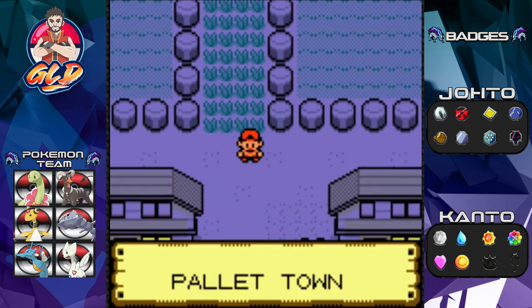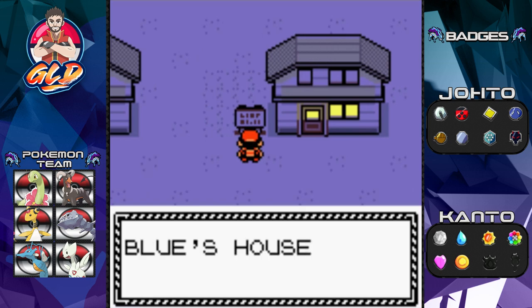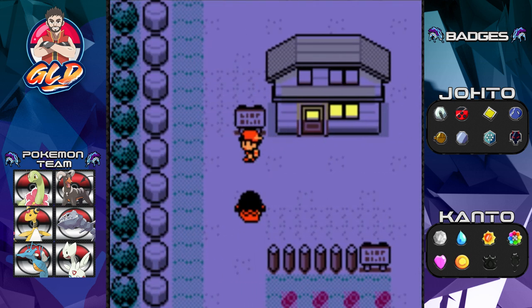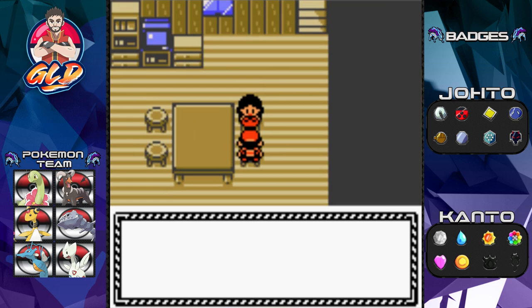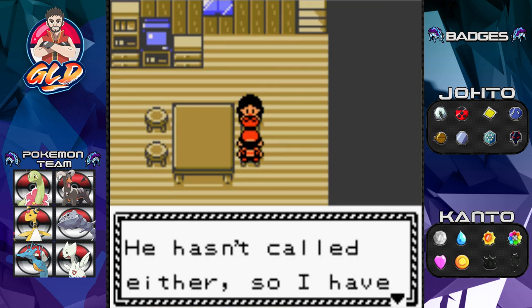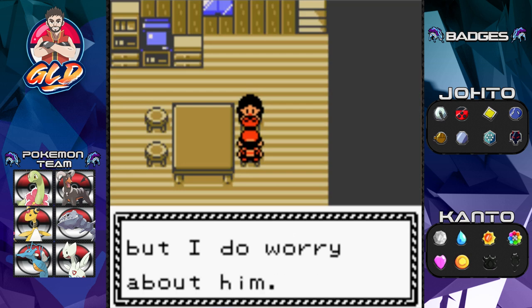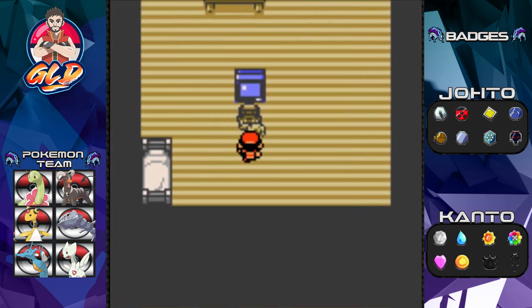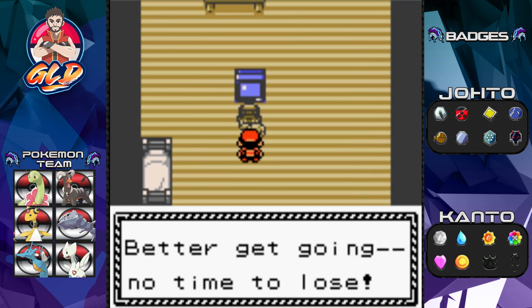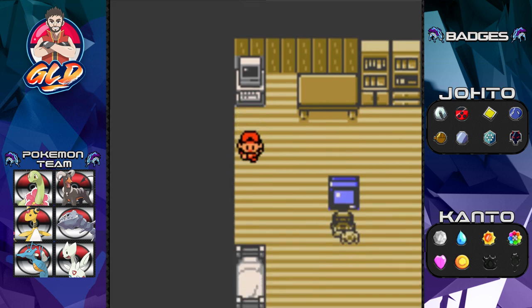Going back down — here we are finally in Pallet Town, where it all began! Look at this, it's Blue's house and the legendary Red right here. Let's take a look at Red's mom — 'Red's been away for a long time, he hasn't called either. No word is proof he's doing fine, but I do worry about him.' Let's check out his old room — wow, still the same, and there's an N64 in there! This brings back memories — it hasn't been used in a long time.